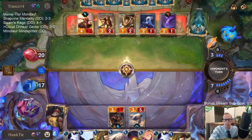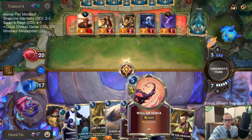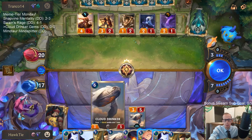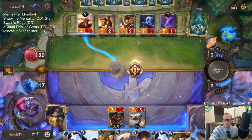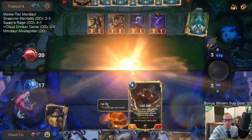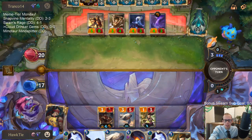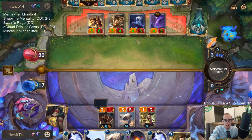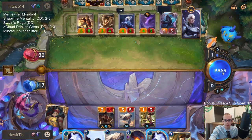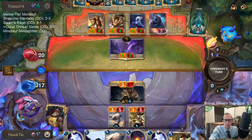Leona's Morning Light will stun two things if I let it. I need to use Will of Ionia and bounce Leona so it doesn't stun. I can also play Guiding Touch and put Claws of the Dragon in for free, and cast Eye of the Dragon first to give Lee Sin a barrier. I'll just pass — they don't know about that when they're making decisions on attacking.